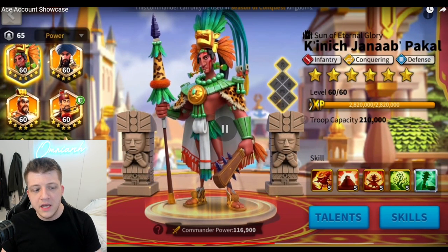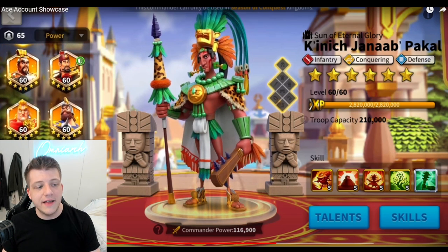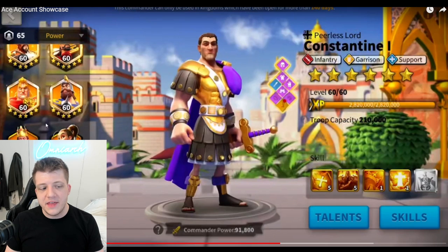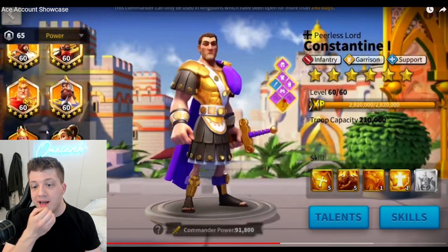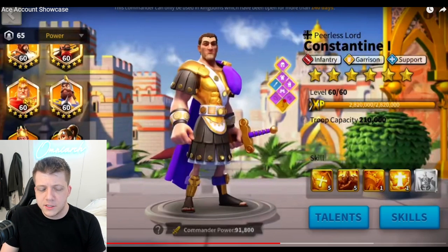We see an expertise Saladin — I would not recommend that for everybody; I personally think 5551 Saladin is where most players should stop. We've got Herald, Pakal, Saladin, expertise Cao Cao, expertise Martel. He told me that the expertise gold key commanders — Martel and Cao Cao — were expertise exclusively through gold keys, so he hasn't used a single universal on them. We also see expertise Alex and YSG.